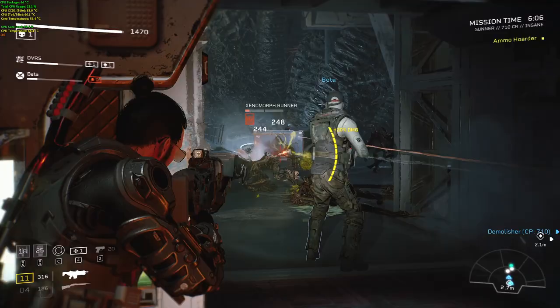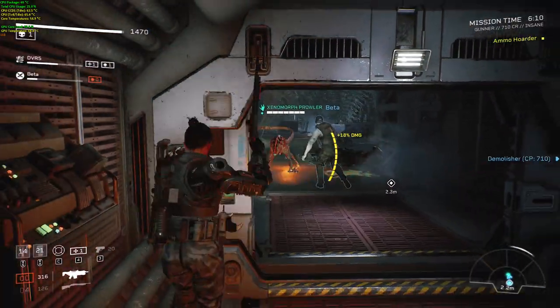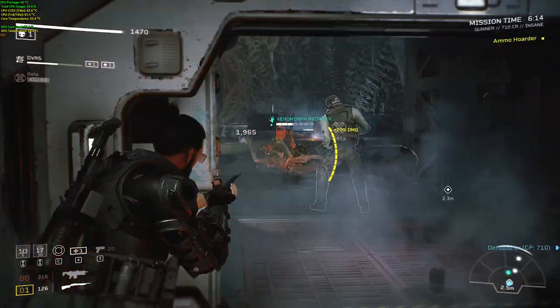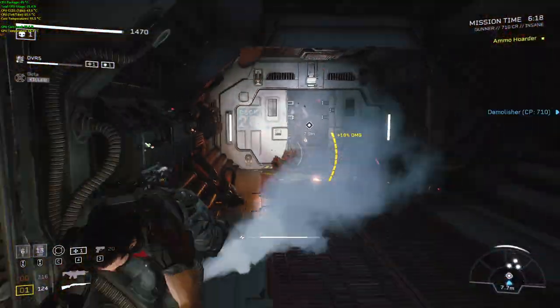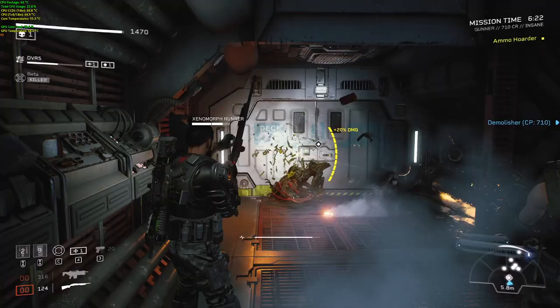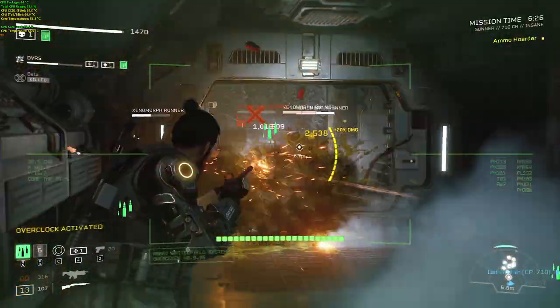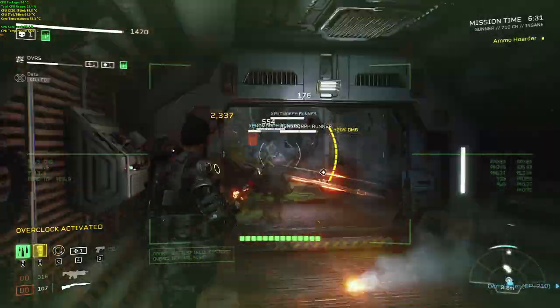Before we begin, I've got over 400 hours on the game. Out of those 400 hours, 300 would be on Insane and about 100 hours on Extreme or Intense. What I'm going to give you in this guide is tested and done so after going through trial and errors. I have played with a lot of different players on Insane and Extreme, and then come up with this guide.